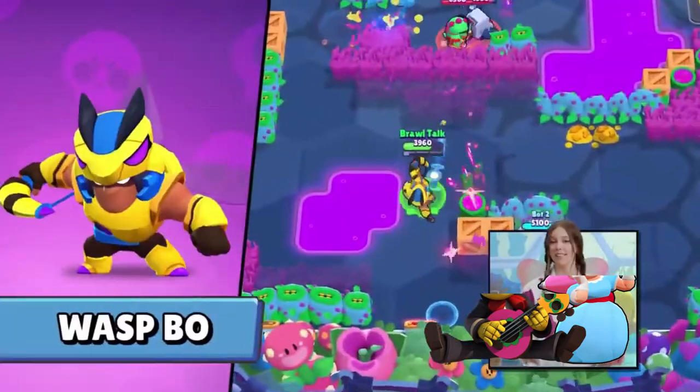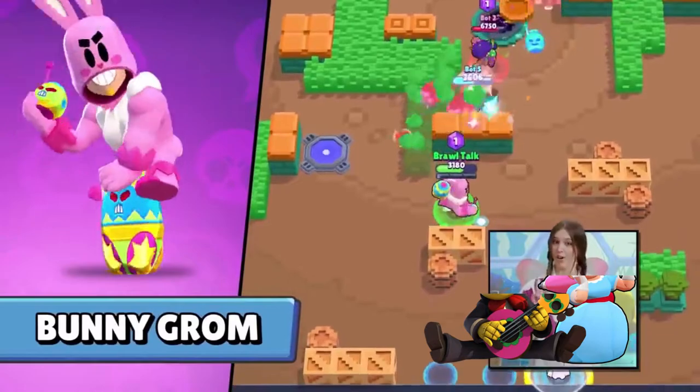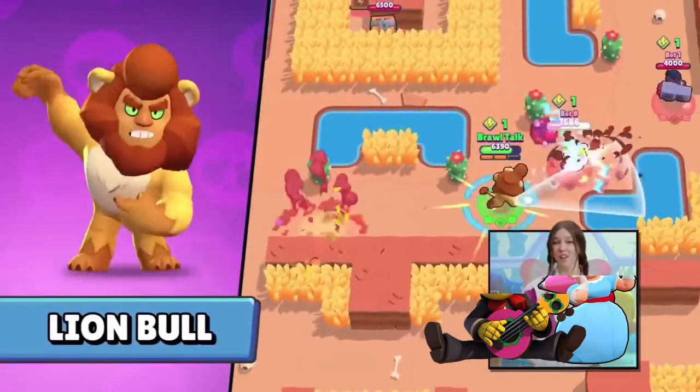Wasp Bull is the power league skin of the season. Bunny Grom is coming soon on Easter, and Lion Bull is another wacky skin in the club.